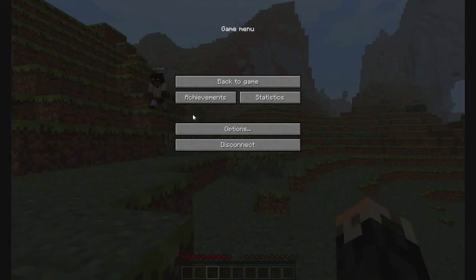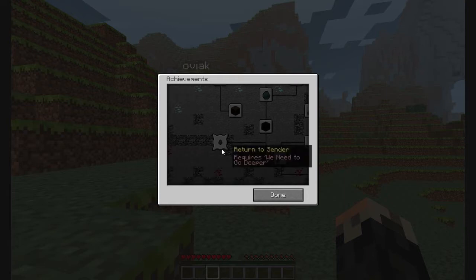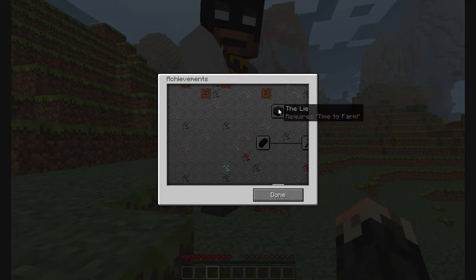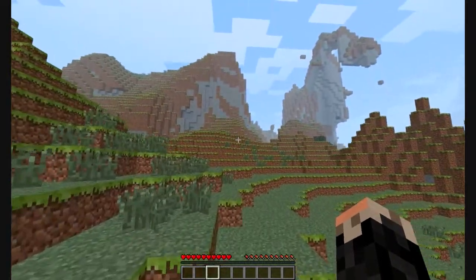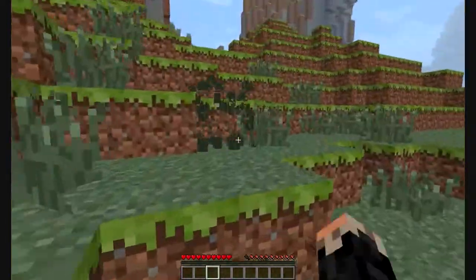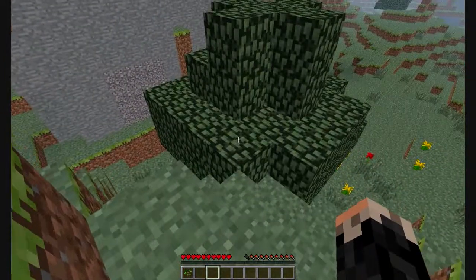This is the enchantment table, which has this little floating book above it — really cool. I think they've done great work on that. Oh look, there are new achievements too! Yeah — Brewery, Sniper Deal, and 'When Pigs Fly' — that's my favorite. What about the 'Return to Sender' achievement? That requires us to do the End.